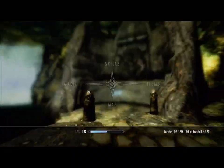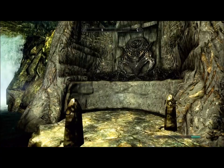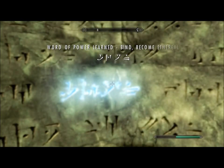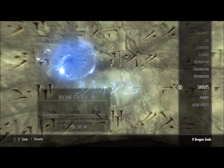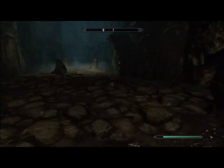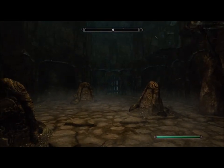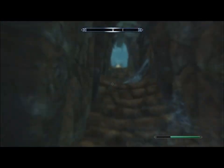And there it is. So on your map, you're like right here. And this is the part that I saw people are having problems with — all you've got to do is have your whirlwind shout that they give you for doing the quest, and just come through here and use it. And it'll push you through all of them.